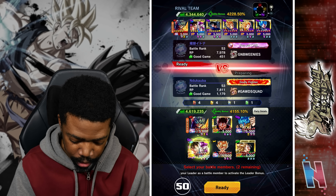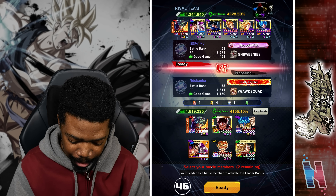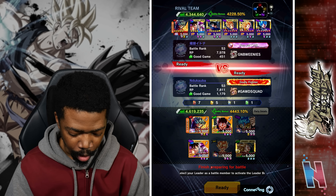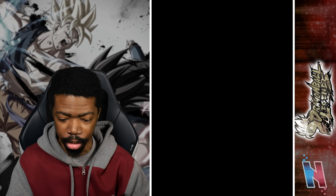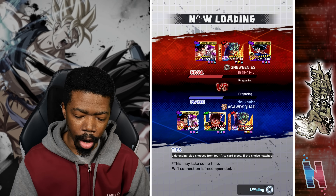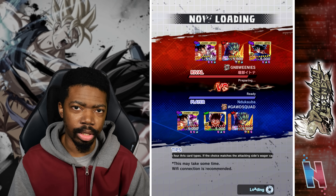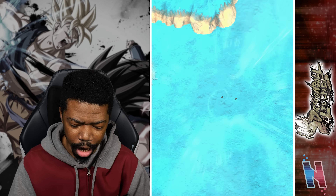I'm going to try again — same team, same team — but I'm going to have them up first. If I can build them up quickly that helps out a ton. This Goku is crazy. I need to get rid of Goku and Frieza first — let's see.